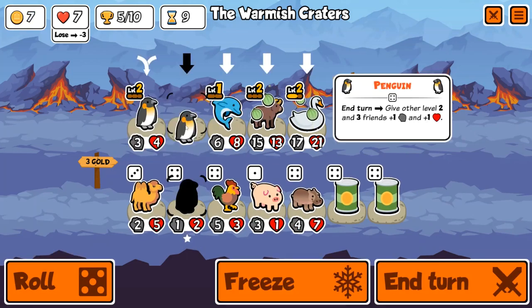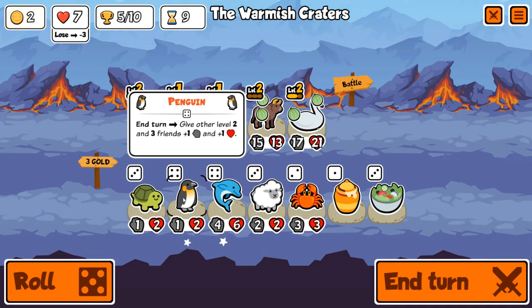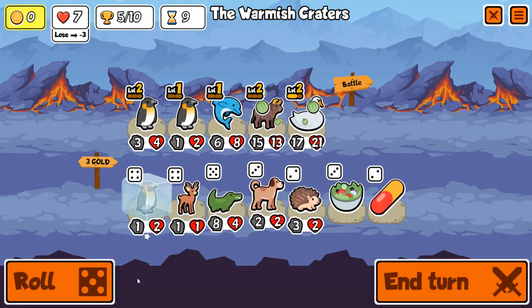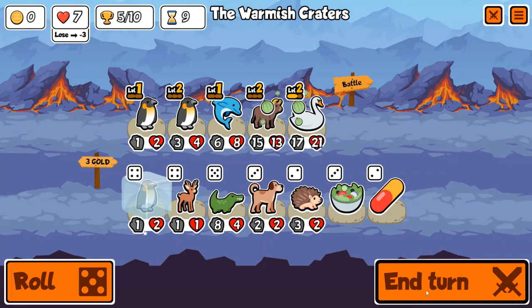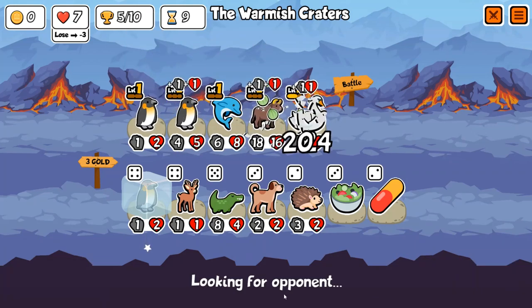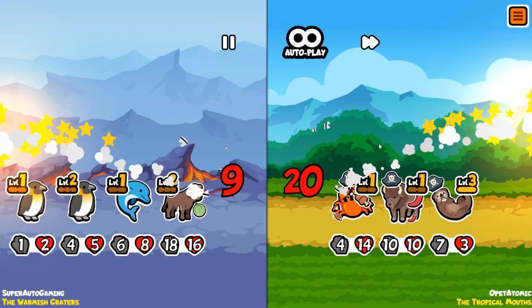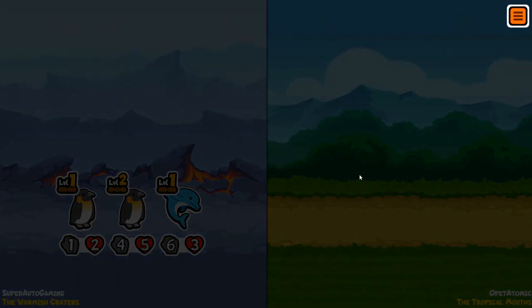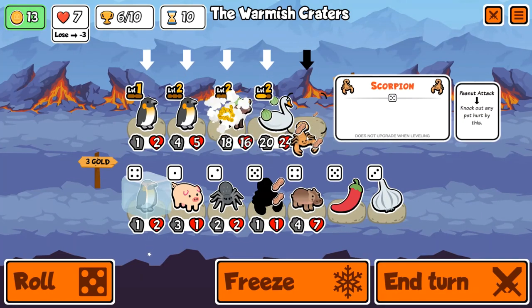We have not seen any scorpions yet — no early ones. It's turn nine, the round where we can finally start seeing them. It's a bit rough with the later units, but that's why I wanted the level three requirement. With the early units you'd have a much higher chance, but with the later ones people say 'oh you could just win on turn 13 and buy two' — okay, fine, I'll buy them all, get a level three, and chocolate them if I have to.